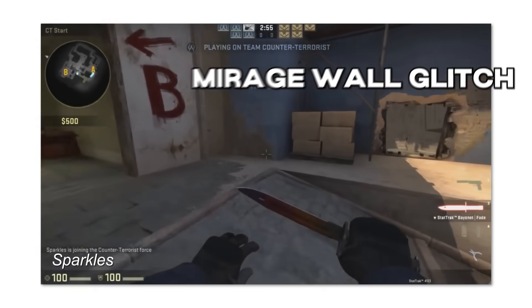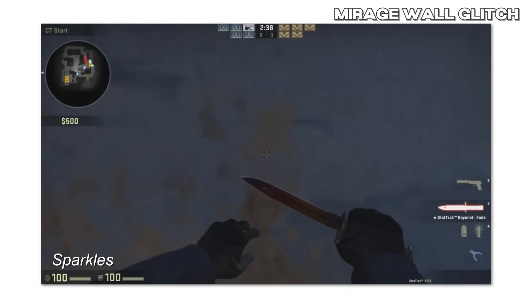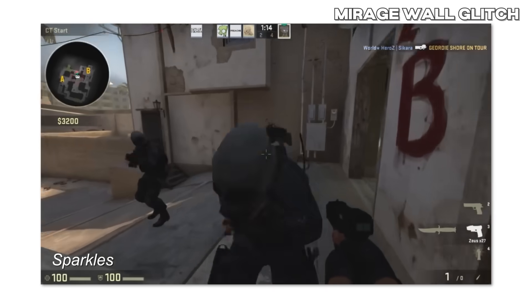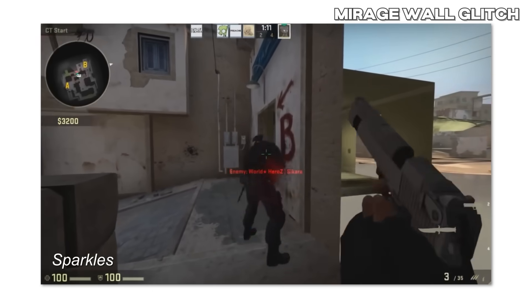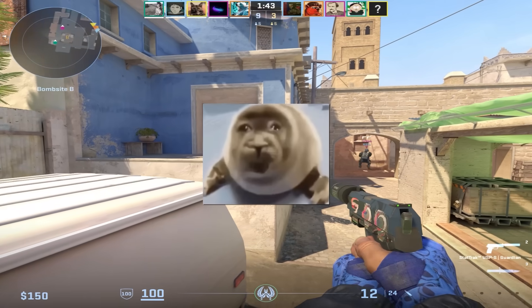Mirage Wall Glitch — this is one I actually remember doing. Basically, if you went to this wall on CT side and just crouched and jumped into this corner, you could go through the wall. You could also shoot out of it, which was honestly kind of fun, but it was thankfully quickly fixed.